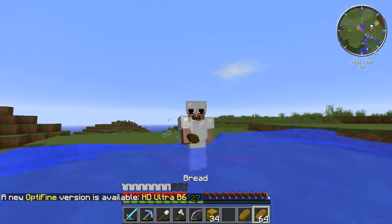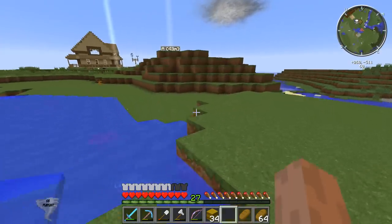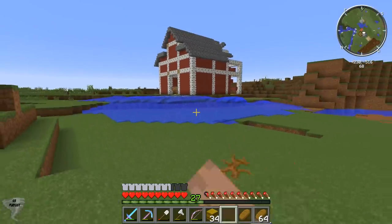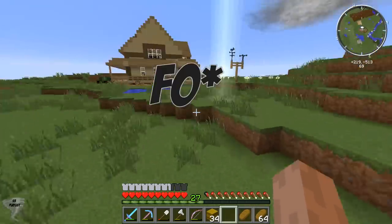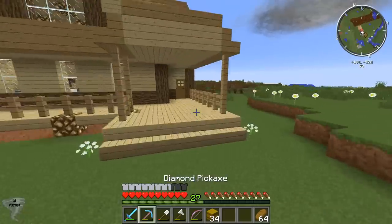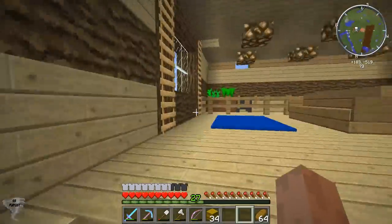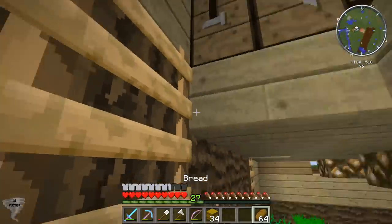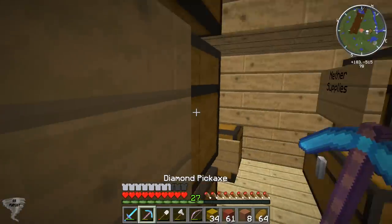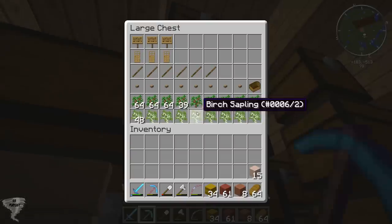Hey guys, Tanner69046 here and I'm back with another episode of Tornado Survival, Season 5 Episode 23. In the last episode we had a very annoying F3 come through and say hi. That's the good thing about this — there's always setbacks you're gonna have to face, and for some people that's annoying, but for me I just enjoy those setbacks.